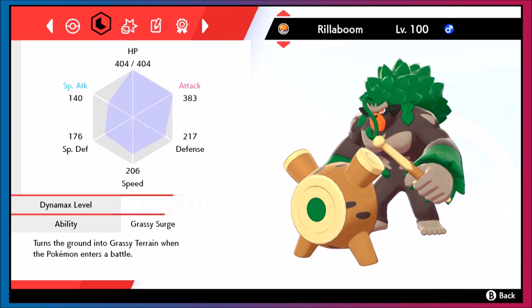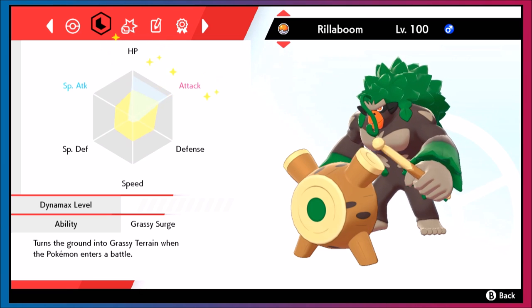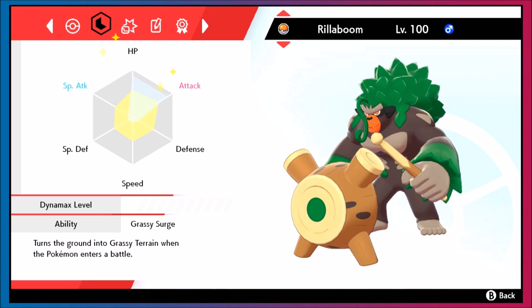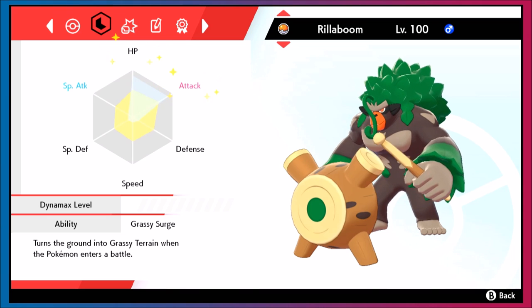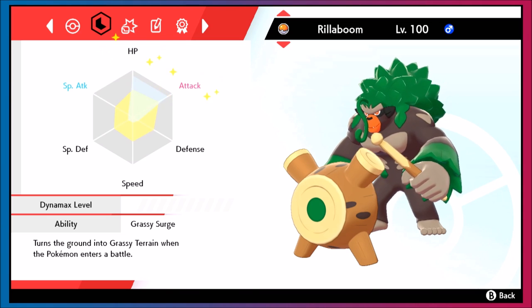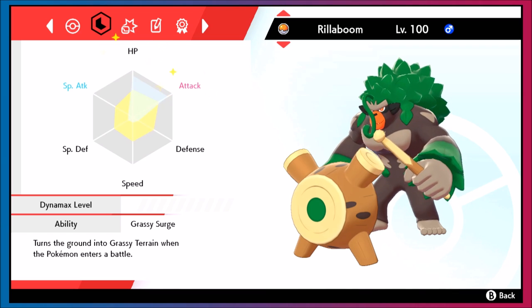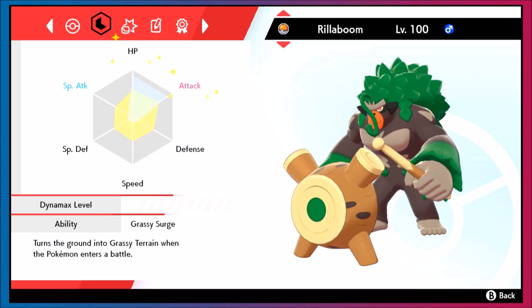So to check, you go to summary, navigate to this screen, and then you hit the X button. If it's white, it shows that all of the effort values have been used up, because you also get four bonus effort values to use in another stat — I used an Iron for Defense. And if it's sparkling, then that means it has the full maximum potential. So this Rillaboom has the highest possible hit points and the highest possible attack, thanks to the hyper training and the effort values. All it needs is a moveset at that point.